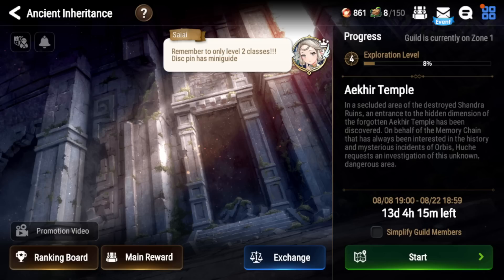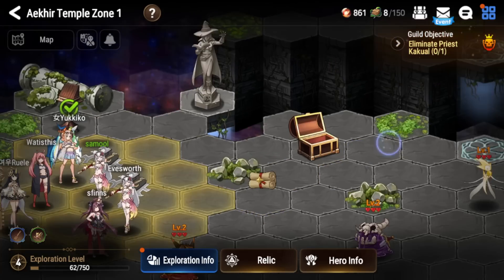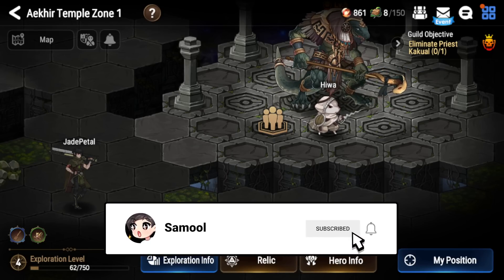To summarize: level two classes, preferably warriors and soul weavers. Get chests and loot, but also make sure you're hitting the mini bosses and the main boss. Don't just be a loot goblin. You don't need to worry about your gear on units since only gear sets are calculated. The gear from this event rolls very well because it is level 88 with max-rolled substats, and the subs are very good this time. Hope this video helps — see you guys next video!